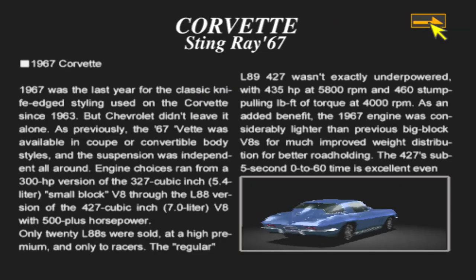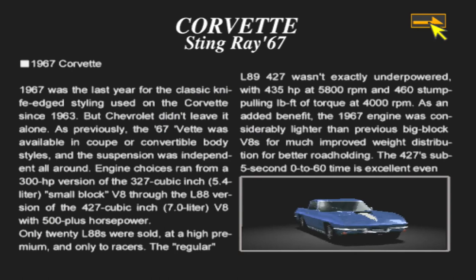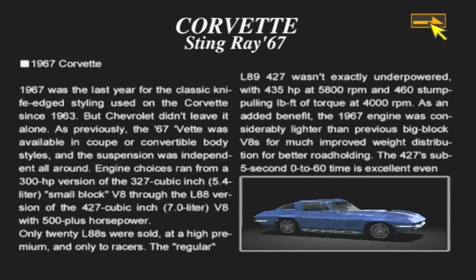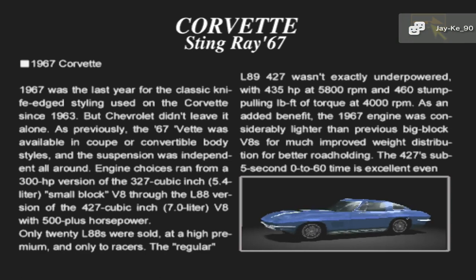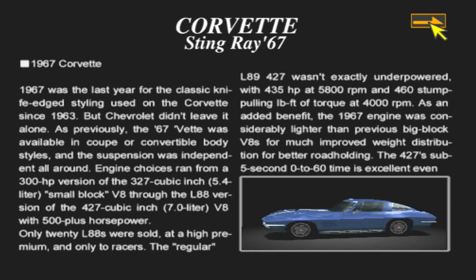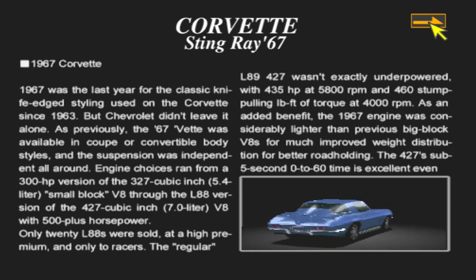1967 was the last year for the classic knife-edge style used on the Corvette since 1963. By the way, from Gran Turismo 4 onwards - Gran Turismo 3 might have also had it - they didn't have the '67 Corvette. They had the '63 one which was quite a bit underpowered compared to this one.